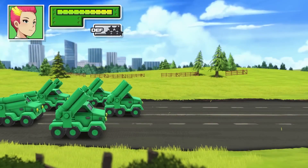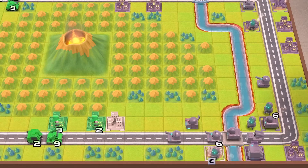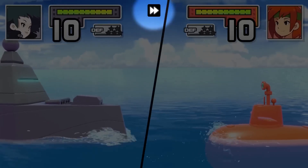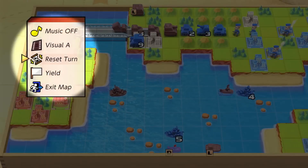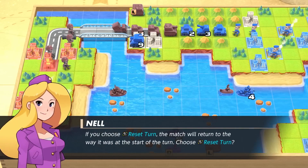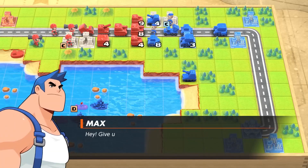By the way, this version of Advance Wars has a couple handy new features. Want to speed up the action? Just hold down the ZR button to cruise through dialog and combat animations. There's also a shiny new Reset Turn option that allows you to — you guessed it — reset the current turn. Following along so far? Good, because we're not done yet.